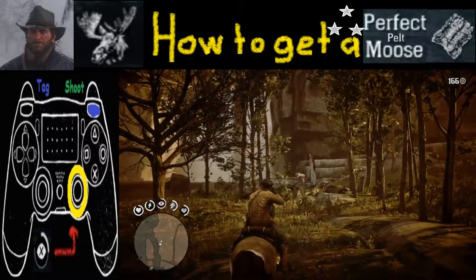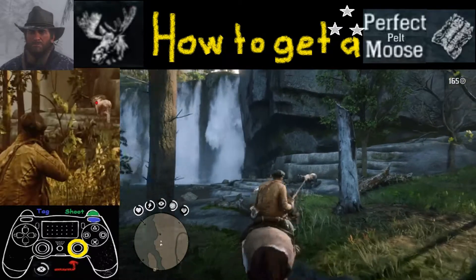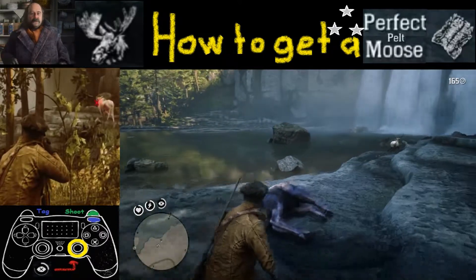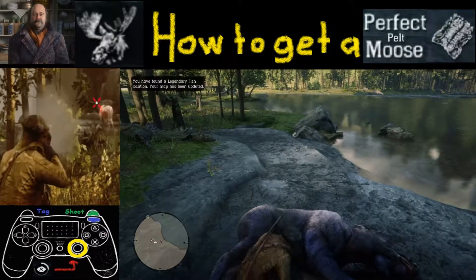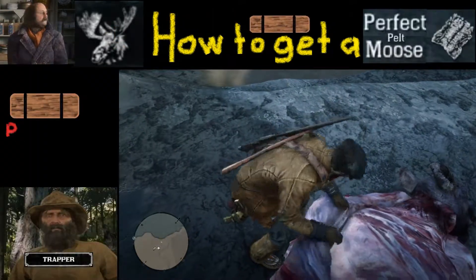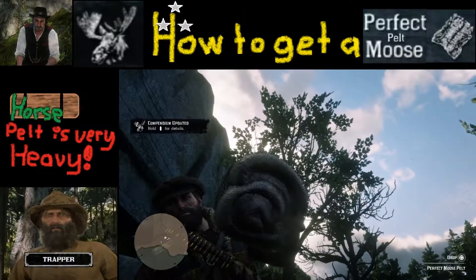We're gonna tag it with R1 and shoot by pushing R2, then ride up to the spot and keep our fingers crossed that it is still a three-star perfect pelt. As long as you get a good, clean, high shot it should be fine. We'll go ahead and skin it here, and like I said this thing is a little heavy so you want to have a horse with you to take it to the nearest trapper. And the good news is — we have the perfect moose pelt!